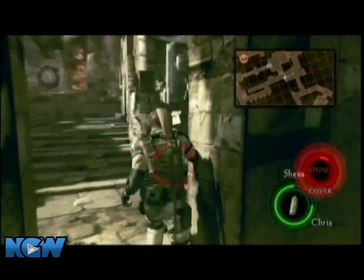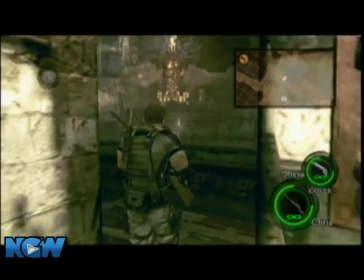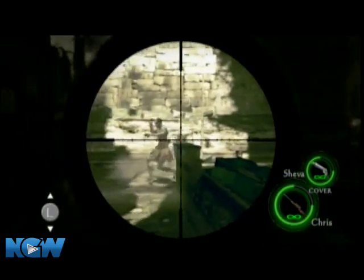There are gonna be three bow-and-arrow guys up top and one melee guy. As soon as you shoot one of them, there are gonna be like three or four guys that jump down to the left. Even though she's theoretically made it to the next area, she's dumb enough to just stand out in the open and get hurt.